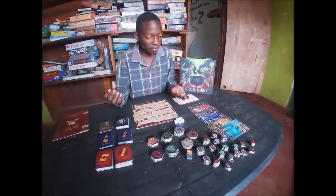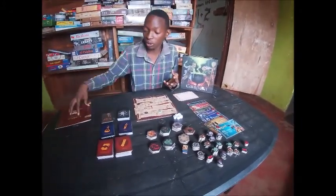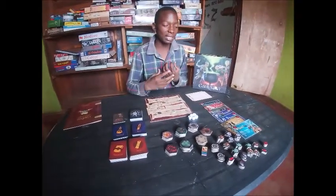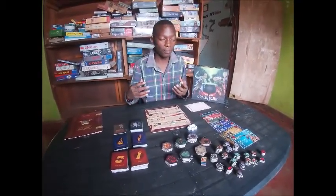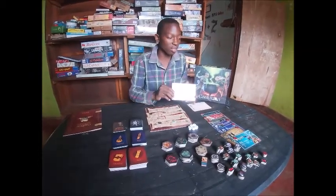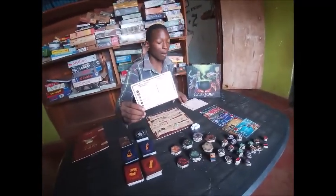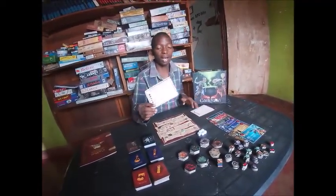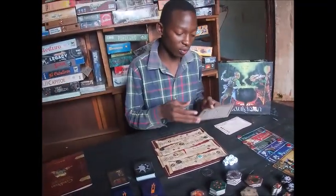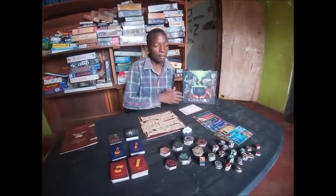If you want to check for anything like a special spell, you can go back to the reference sheet and check there. You don't need to check all the time — you just look at your sheet. Or you can get one of these reference cards, of which there are about three, so anyone can look at anything they want at any time — the cost of spells, the cost of basic potions — and this makes the game much more interesting.